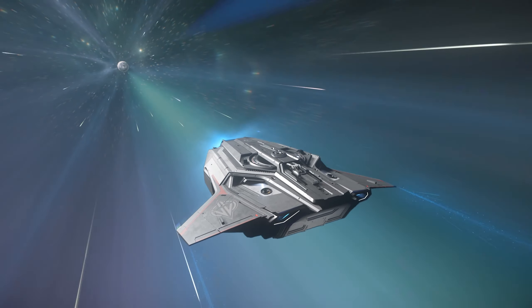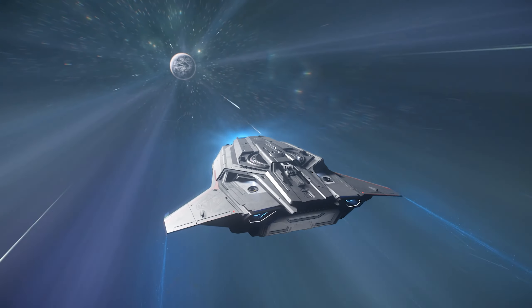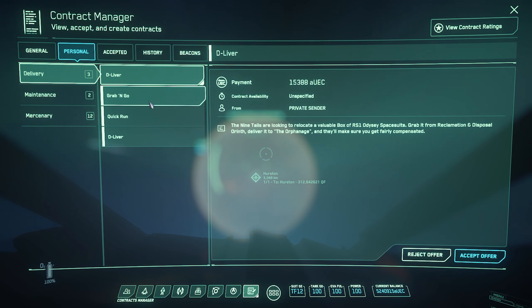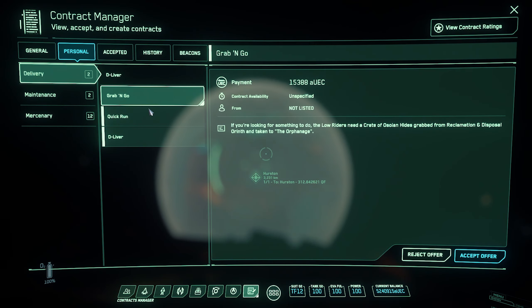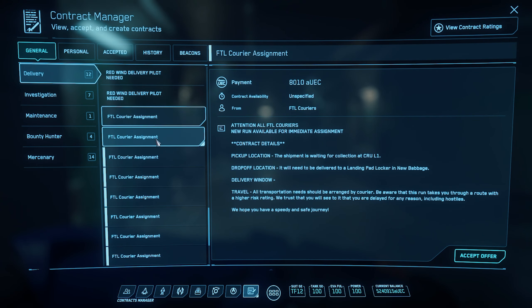So why are people upset? In 3.9, delivery missions were really good value in terms of alpha UEC per hour. You could make 90,000 doing unlawful missions, and at least 50,000 per hour with the lawful varieties, because they had missions that paid 8,000 per with a long travel time between planets.